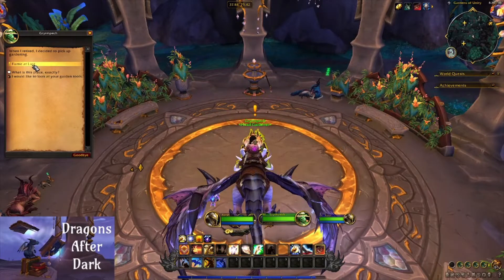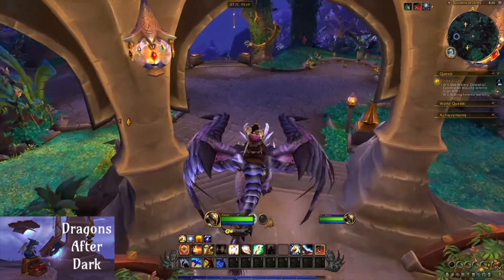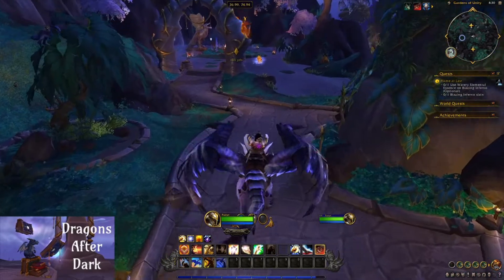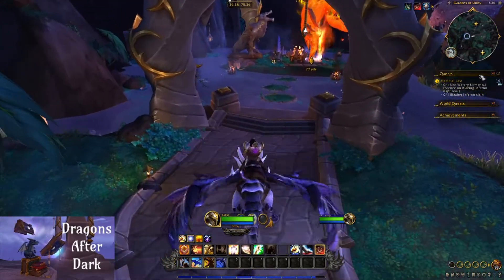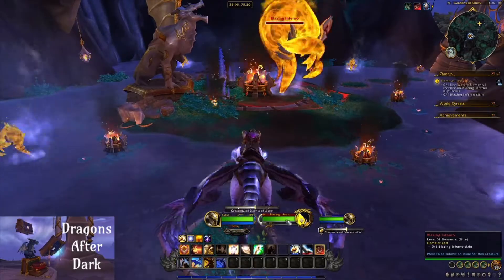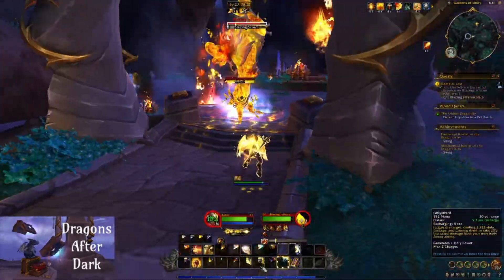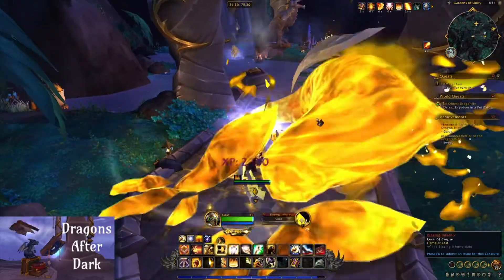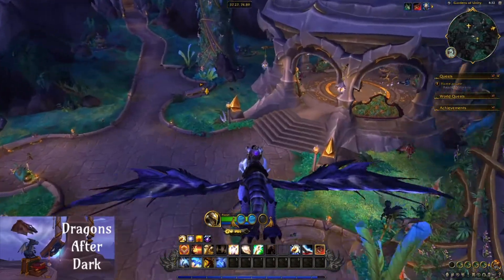Our second to last quest is Flame at Last. It is optional to use the debuff on the Flame, but we're going to go ahead and use it — it makes the fight a little quicker. Once you kill the Blazing Inferno, you'll return to Grimpeck.